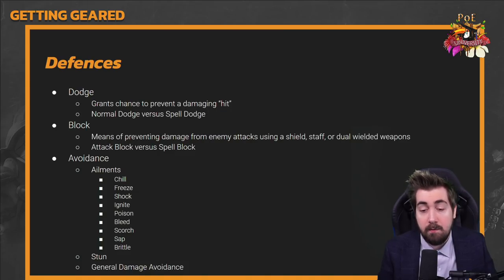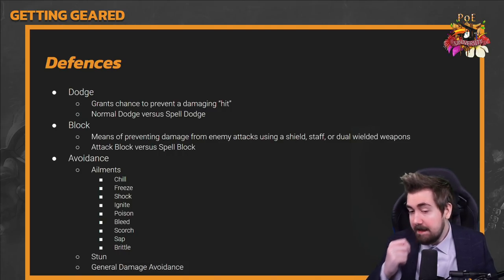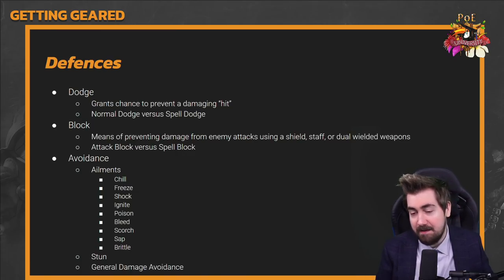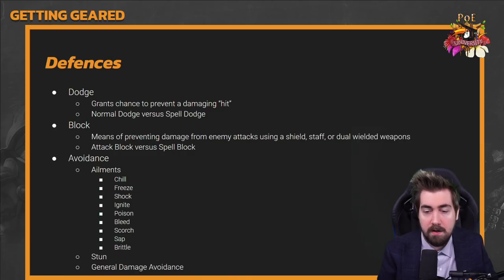Shock comes from lightning damage, ignite from fire damage. Poison is a bit different — it can come from both physical and chaos damage. As a rule of thumb: all poison damage is chaos, but not all chaos damage is poison. Bleed comes from physical damage. There are also more advanced ailments: Scorch (fire), Sap (lightning), and Brittle (cold). These appear frequently on unique items but few monsters apply them to you.